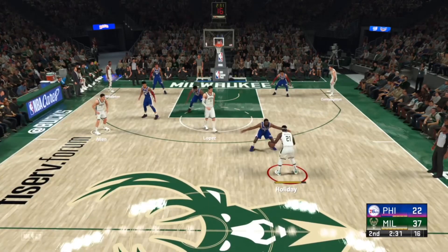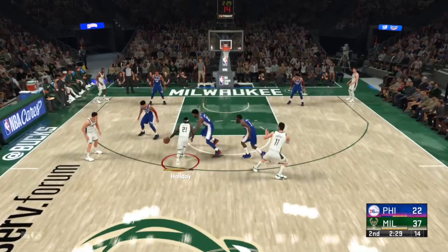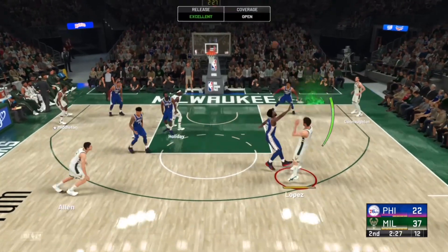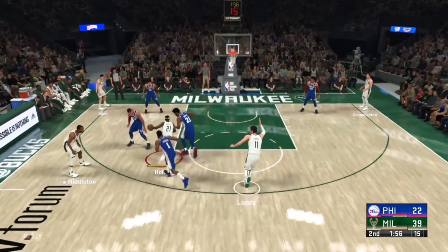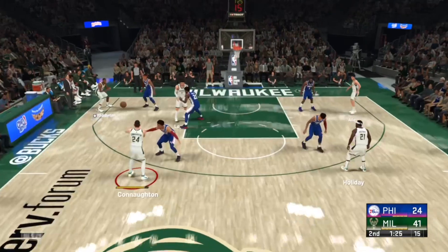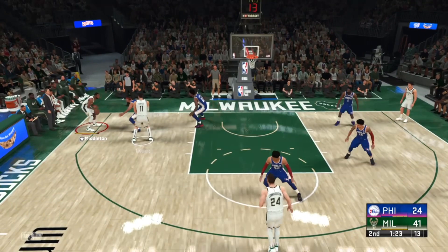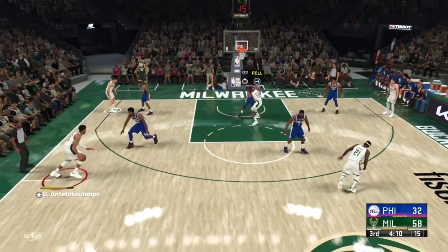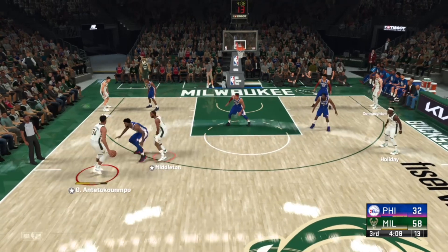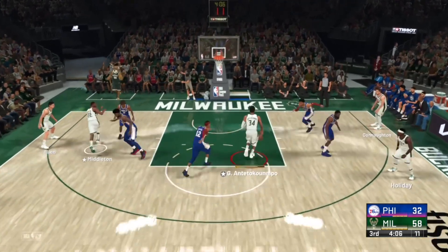You don't need a superstar to do this. In this clip I don't have Giannis, but I'm still going to pick and pop because I've got a center that can hit the three. The 4-out 1-inactive gives you enough space that I can get an open look, and I can roll or fade — chances are I'm going to get an open look no matter what. The longer you go in the game, the more they're going to start collapsing, which is going to lead to more open threes.